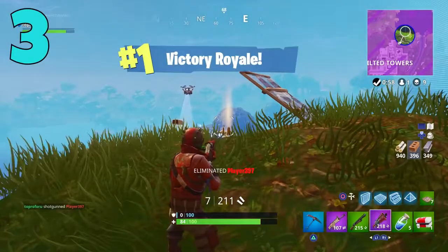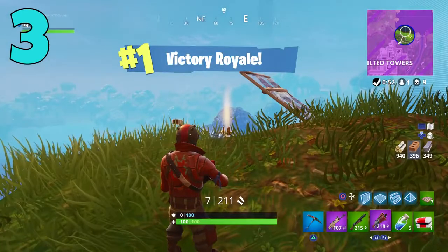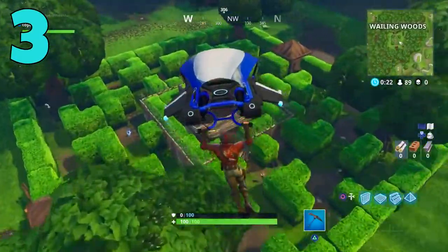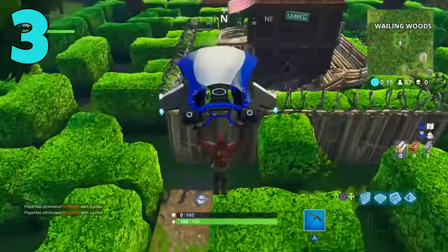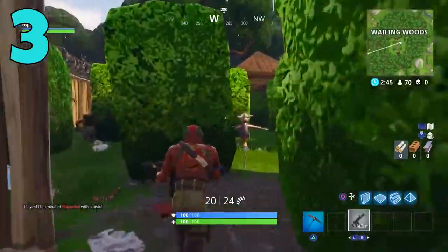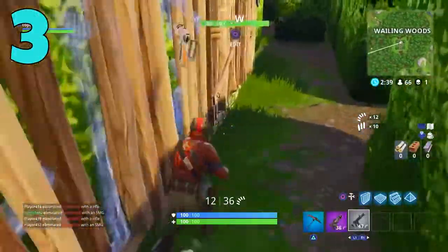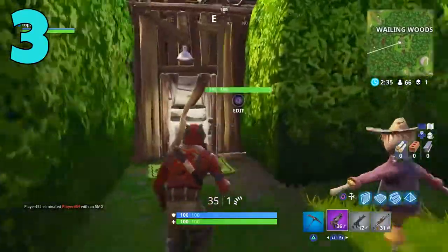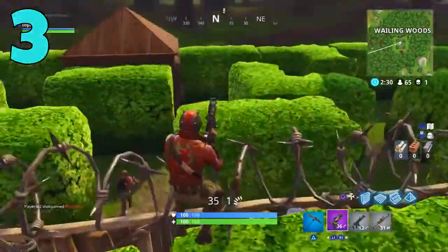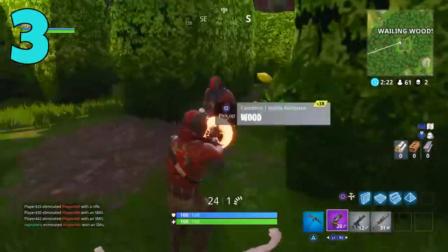Coming in at number 3, the place you land is definitely going to determine how many kills you get every single game. If you land at a place like Junk Junction on the corner of the map or Wailing Woods where no one really goes, you can't expect to get many kills. A lot of people do this to avoid others and have a chance at a top 10 situation or the win, but doing that you're just not going to get kills. You should land somewhere that's not crazy busy, but where you'll have a chance to get a couple of early kills and get into the match.